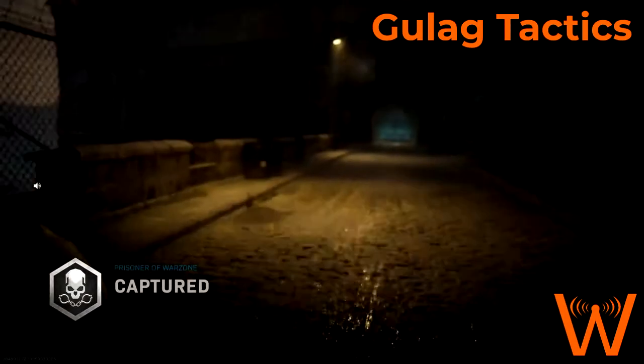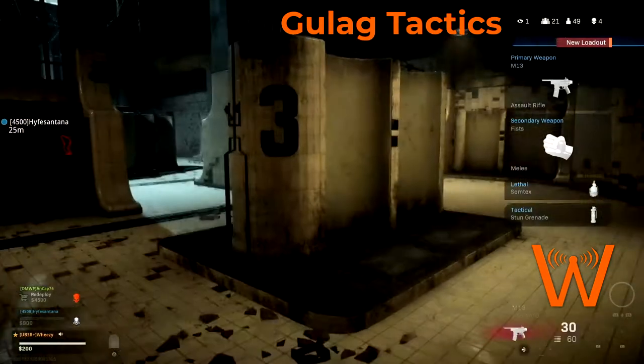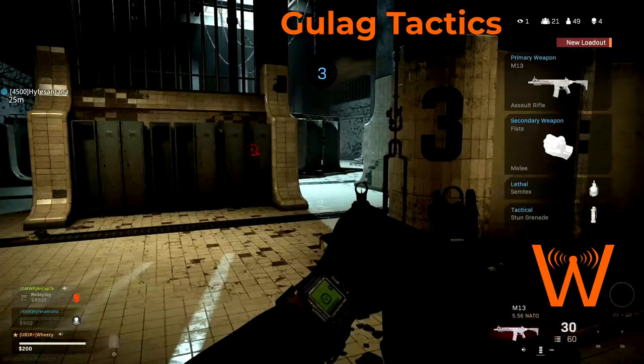Before I break down my three-stage process for gulag tactics, there are three things I want you to pay attention to as soon as the gulag starts. First, know what your primary weapon is — that's what you're going to fight with. Second, pay attention to your tactical grenade, which is important for stage two. Third, be aware of your lethal grenade. You're most likely not going to need it, but if the process doesn't get you a kill, it's good to know what grenades you have if you need to improvise.